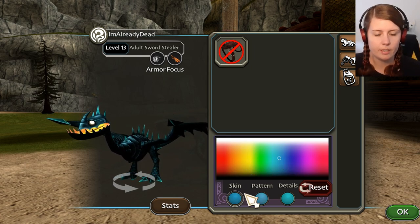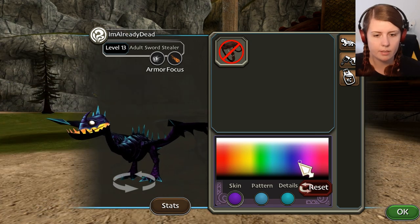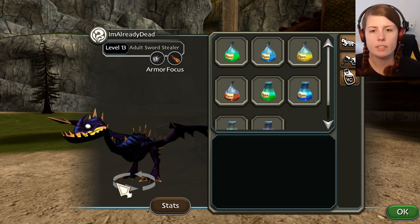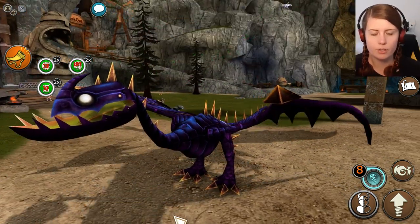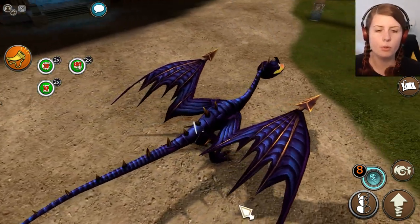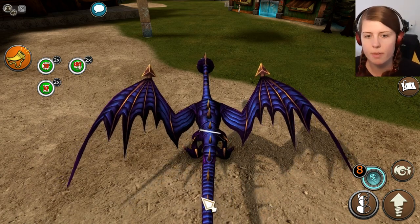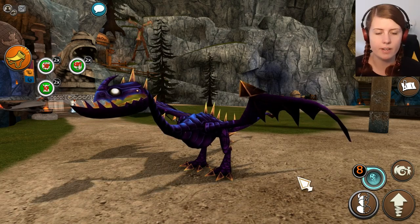We're gonna go with purple for this bit, and then we're gonna go with blue. I am pleased with 'I'm Already Dead.' Just look at that texture and those colors - they fade beautifully. I reckon you could make a numerous amount of combinations and it would still look quite astounding. I love how this looks.